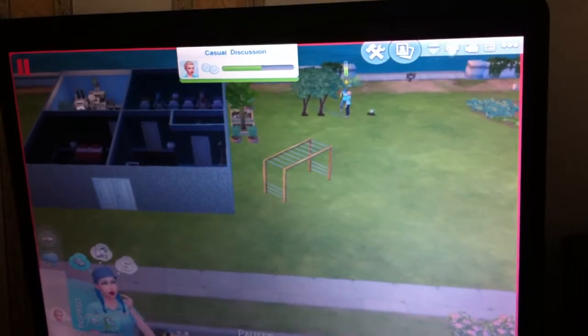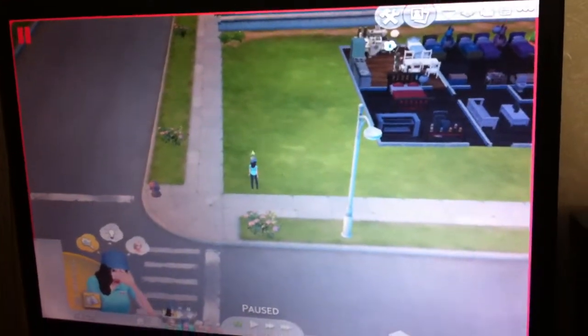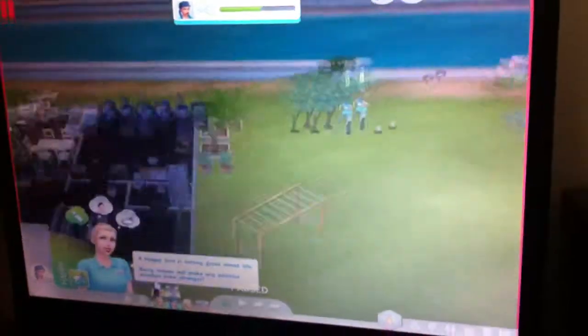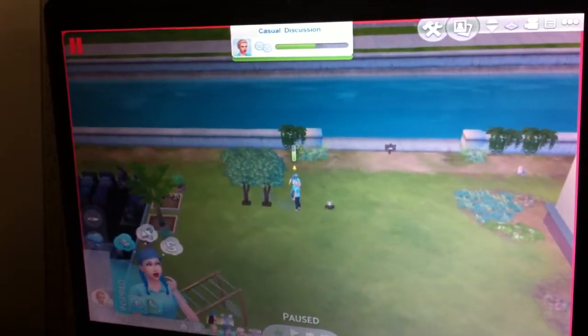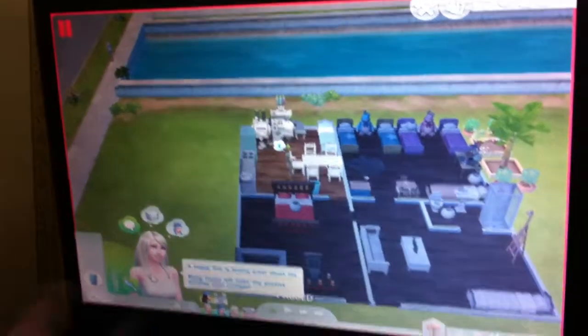This is the four elements — it's four, right? And we've got Blaze, who's just wet herself. We've got Eartha, who's the plant one. Blaze is the fire. And then we've got Coral, which is the water one. And Sky, which is the air one.